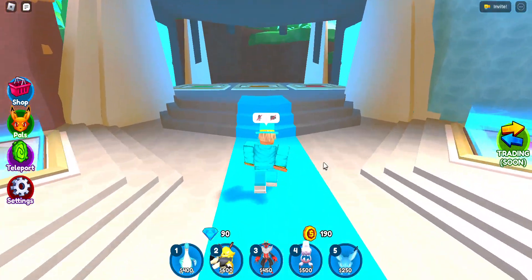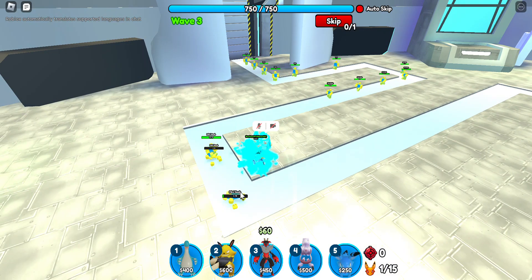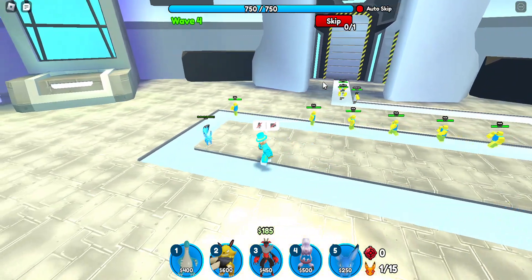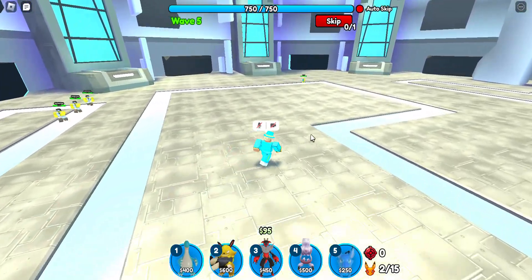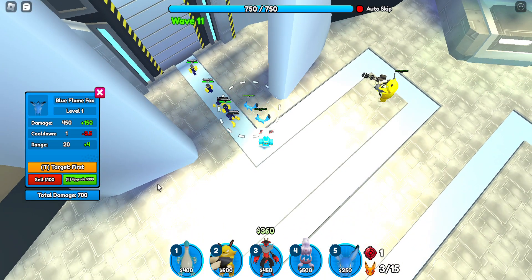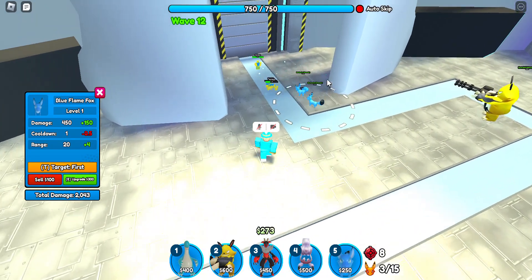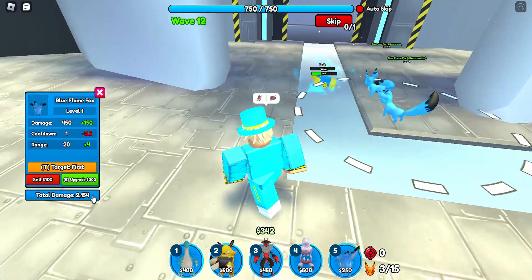We're gonna hop into Endless and I won't be able to place it down just starting like that. Here we go into Endless mode. I got it down because I was skipping, so now there's a whole lot of mini noobs coming. We can't seem to get that. It's alright because we're gonna get that down. We should be good and I may get another one. I'm going to put an Electro Bolt over here and the Blue Flame Foxes will do some good damage — they're gonna carry right here. I don't know how hard Endless gets or how far we're gonna go, but hopefully pretty far.